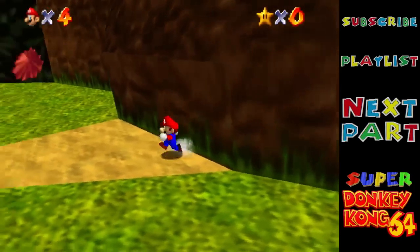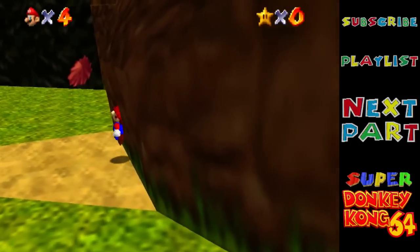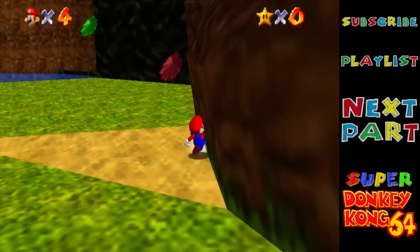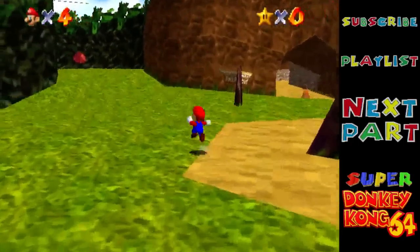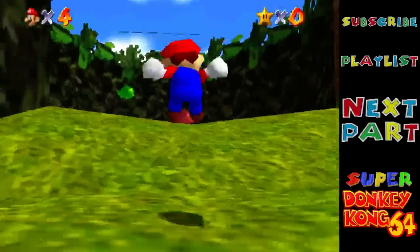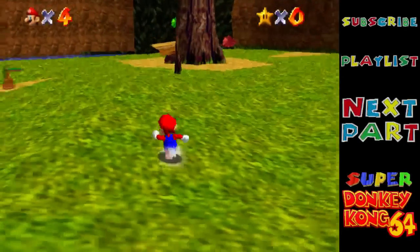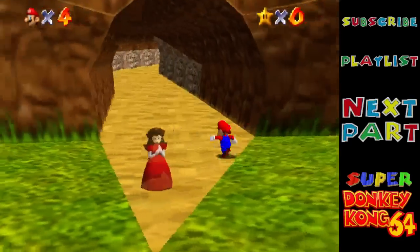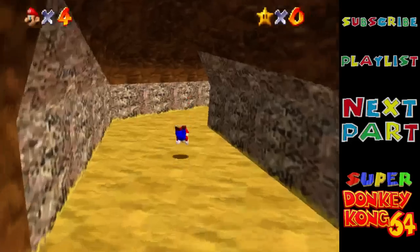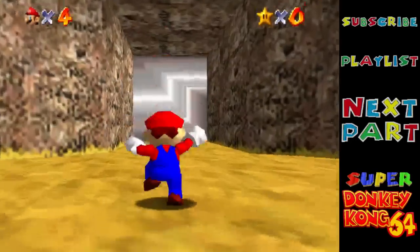Obviously bits over here are sealed off. And just to put the BLJ into perspective again — let's just see if we can do anything. His speed is totally capped and there's really nothing in here. I just wanted to show it off because I'm probably not going to be coming back. Later on you can get into DK's house and I think Mips is in there, but he doesn't do anything. I'll show that off later once I have access, but it's kind of pointless.